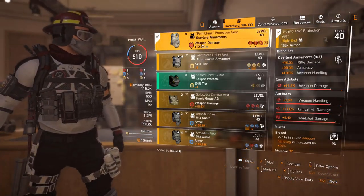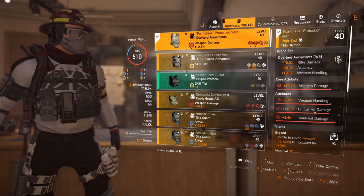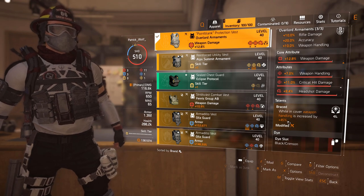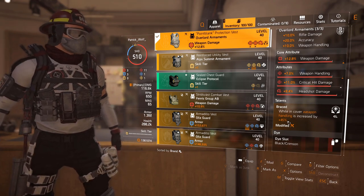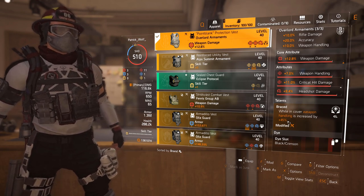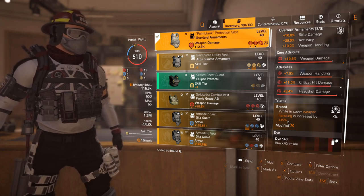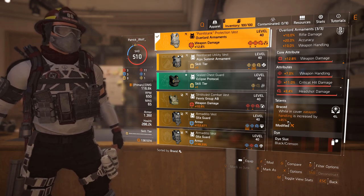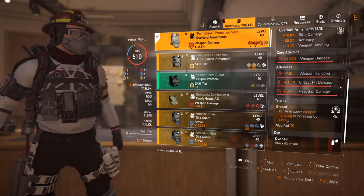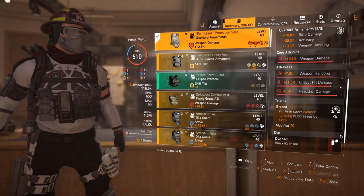Remember there is a talent for weapon handling on the Overlord chest — we've got weapon handling rolled on the attribute as well at 7%, though I'd rather have headshot damage there. Then Braced: while in cover, weapon handling is increased by 45%. So if you don't want to stack as much weapon handling in gear, just put Braced on and you can have a high amount while still using whatever gear pieces you want. This is a guide to help people see what pieces they want.